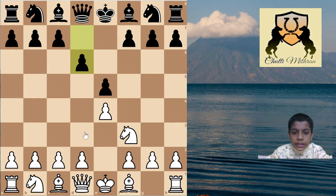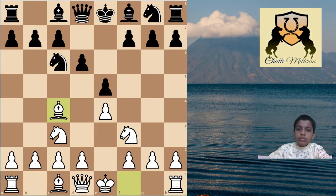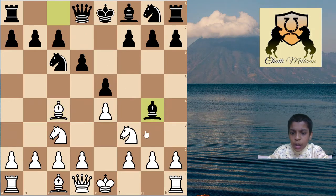Now we will play the move knight to c3, and after knight to c6 we will play bishop to c4. The main moves here are g6 and bishop to e7, but many players feel that when their opponent has not pushed h3, they play bishop to g4.